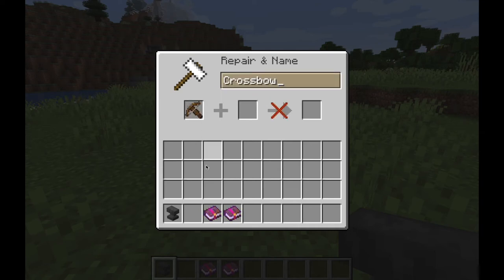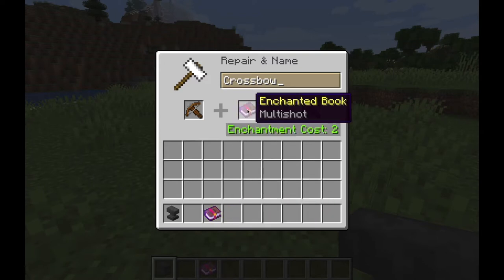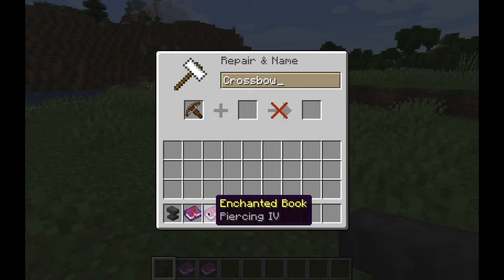What's the difference between multi-shot and piercing enchantments for the crossbow? They are incompatible with each other, so you need to pick either multi-shot or piercing. This video is going to show you what they do, what the negatives are, and what the positives are to each enchantment in Minecraft.